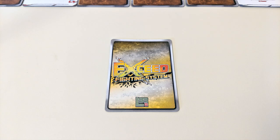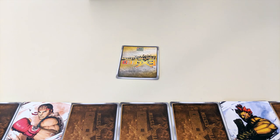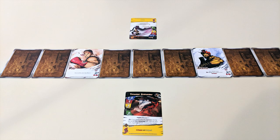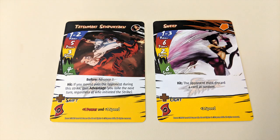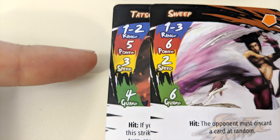Then your opponent does the same. Both players reveal their cards at the same time, then compare attributes — ignore the bottom section of the card during a strike, we'll talk more about those later. First, compare speed: whoever has the highest speed takes their card's actions first, with the player who initiated the strike winning ties.